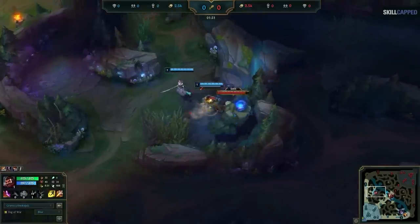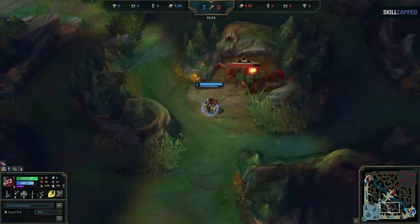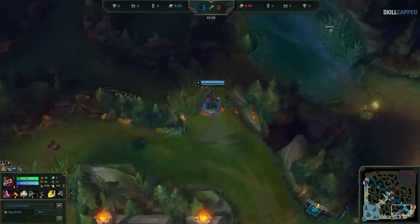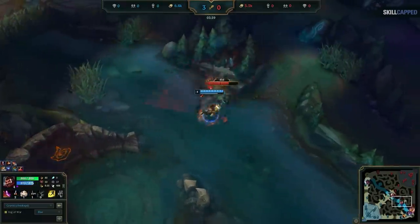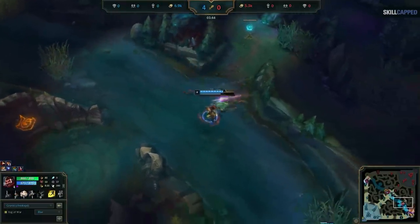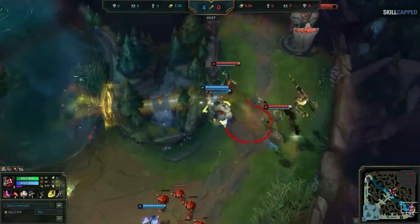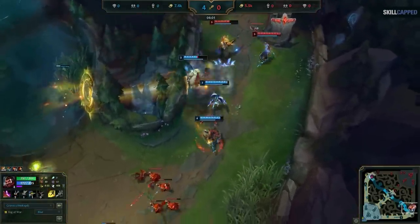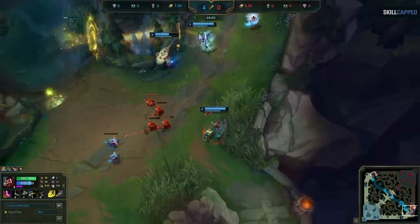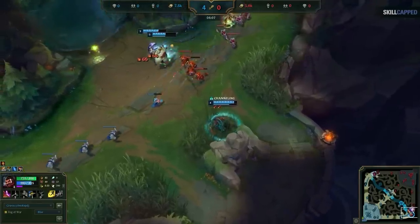Here's another example of the gank bot, but this time from the blue team perspective. We want to start top side and full clear to bot. After I kill the scuttle, I know I have a bit of extra time to work with. I also made sure to use my sweeping lens as I walked to scuttle so I know there are no wards bot side. So I move in and gank. You're probably thinking that was a total waste of time — but no, because we chunked the enemy and gave our bot lane an advantage. Remember, we have extra time to spare since we're full clearing.